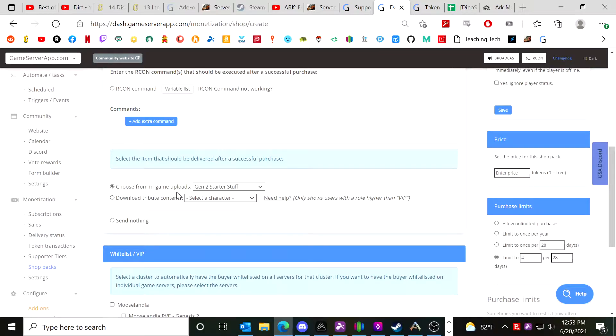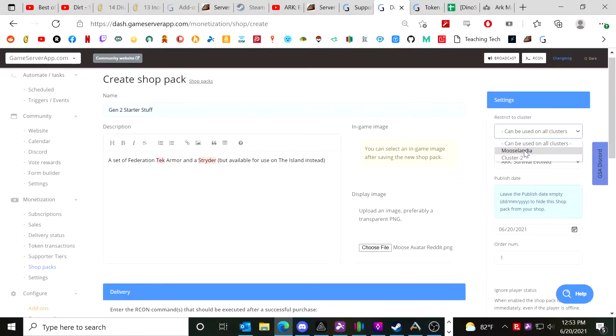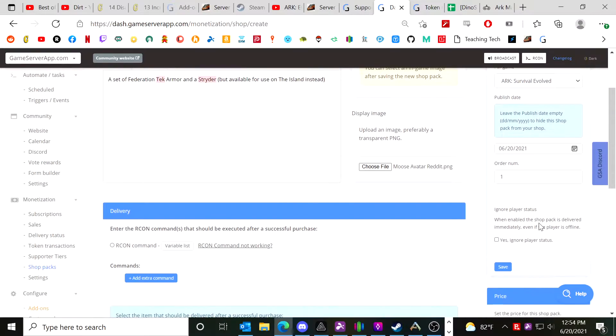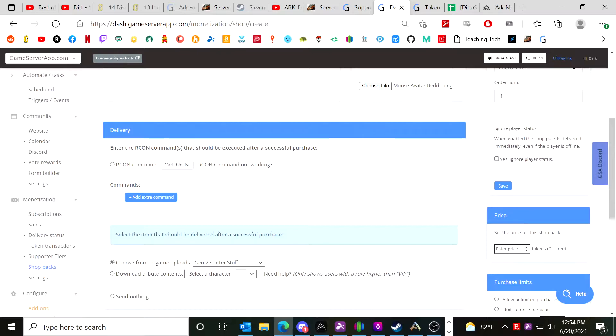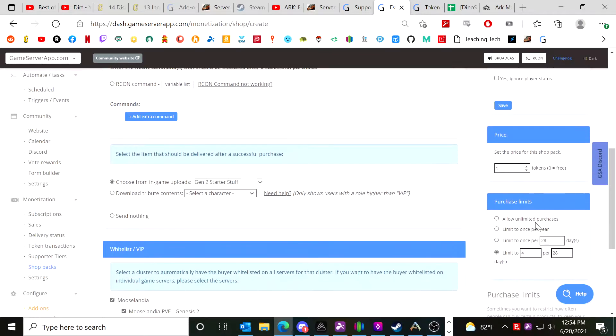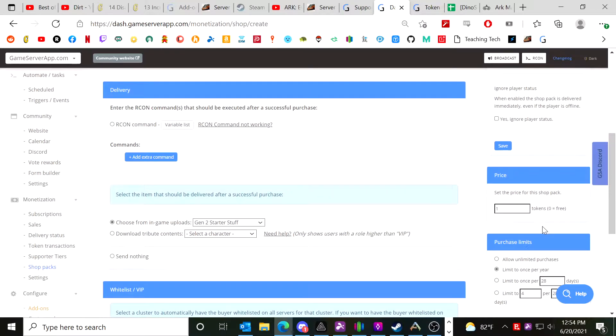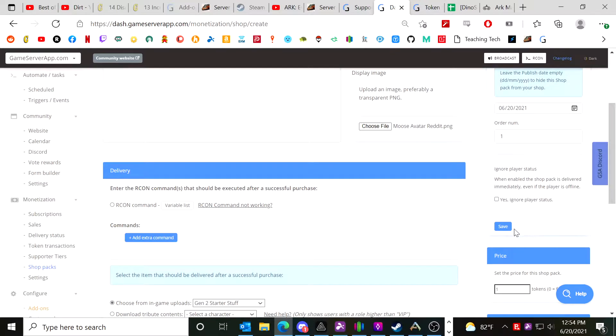I choose 'from end-game uploads,' then set it to be available on the Mooslandia cluster for ARK. The publish date is going to be immediately, so I'll leave the date the same. For the price I'm going to say it costs one token, and you can only buy it once. Then we save.